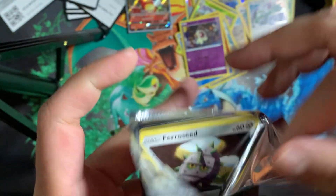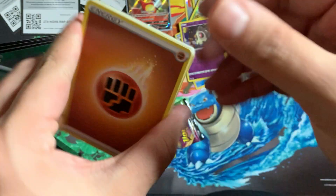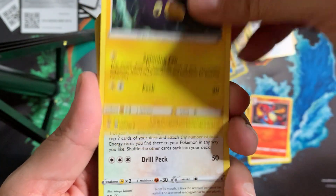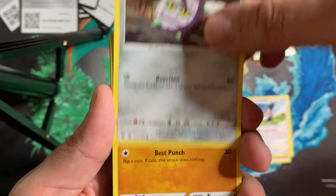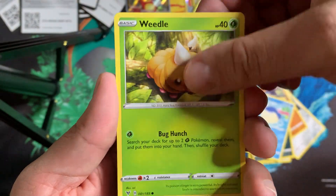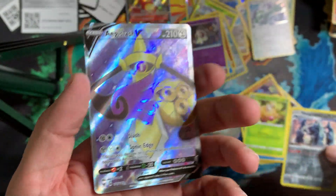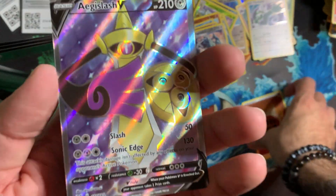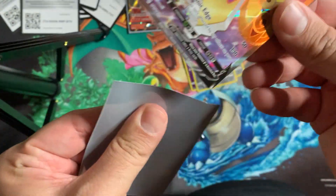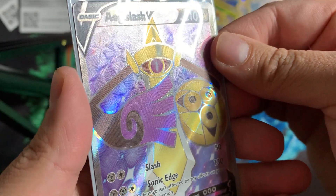Next pack — come on, where are all the hits at! Fighting Energy, a pretty sick looking Charmeleon, Pinchurchin, Trumbeak, Ferroseed, Riolu, Sandile, Wailmer, Weedle, Reverse Metagross, and an Aegislash V — full art, textured and everything! Pretty sick looking. Not the big boy but still pretty nice — I love the purple, it really makes it, plus a sick textured background.